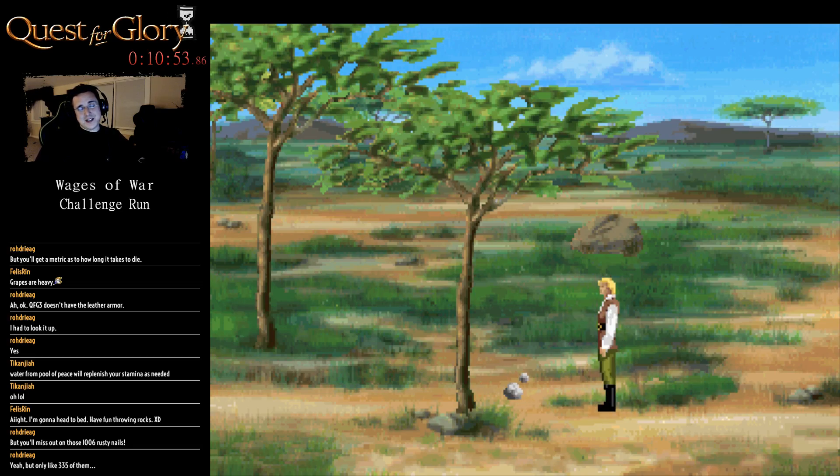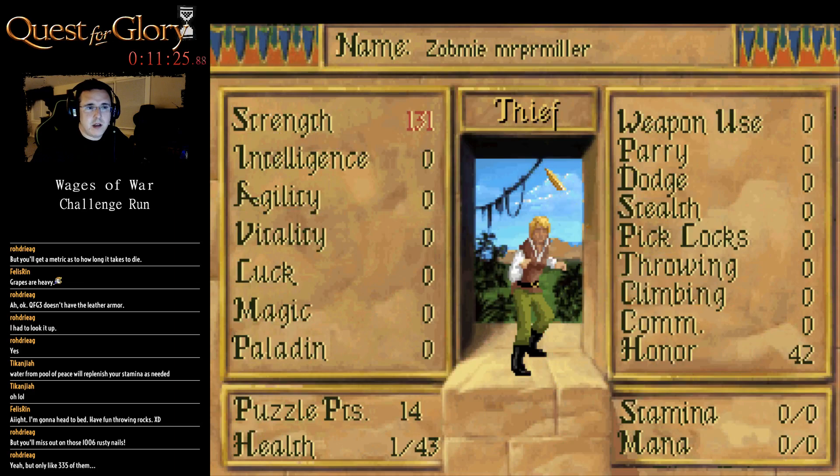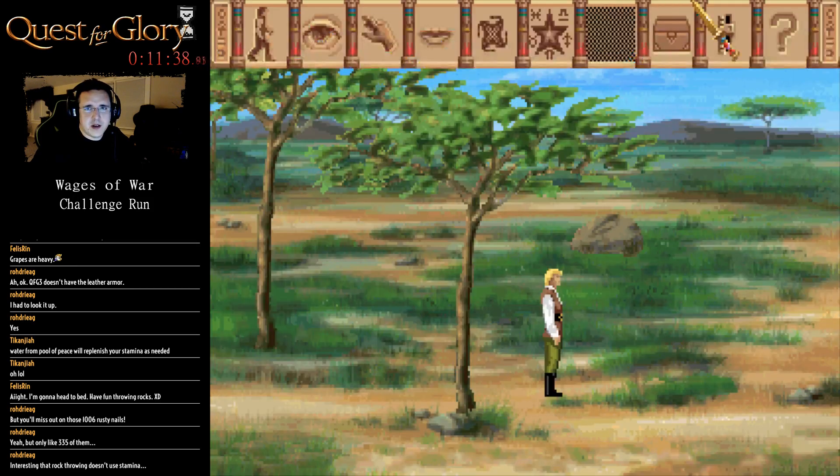Whenever I ended up ramming into the door in Quest for Glory 2 to get a thousand and six nails, it makes me wonder: was the entire door made of nails? How many times did they repair it? How much tetanus was I carrying? I've got 116 strength after that last run, so it's not taking too long — I'll hit 300 before long. Throwing does not seem to use stamina — that is 100% true.